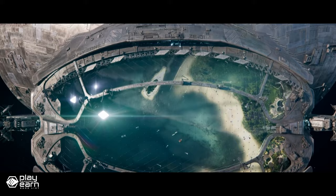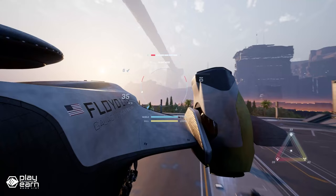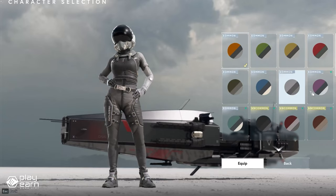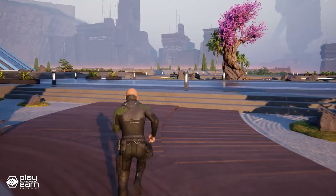Star Atlas also allows you to explore the vastness of space and discover new planets, resources, and anomalies. You can scan and claim celestial and terrestrial assets and use them for your benefit or sell them to other players. You can also encounter hostile forces or friendly allies along the way. The game offers rich and diverse gameplay with many customization options — you can build your own space station, outfit your ship with different components and crew members, choose from various professions such as bounty hunter, pirate, or trader, and join or create your own decentralized autonomous corporation.